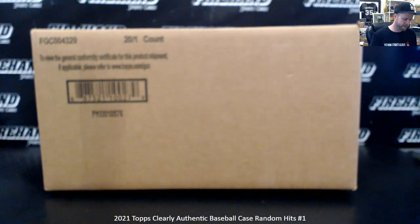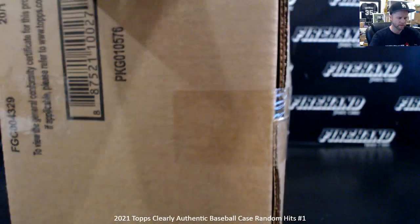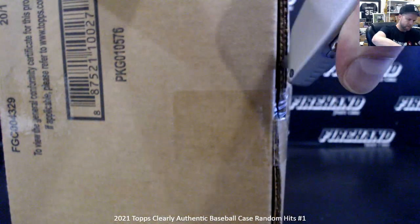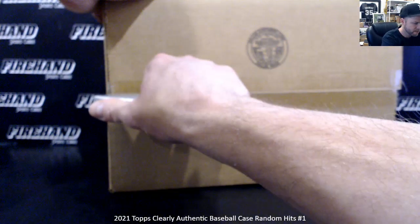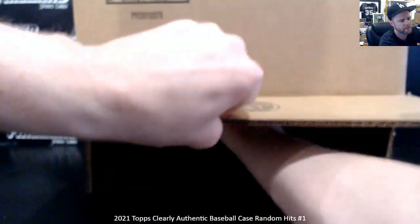Here we go guys — 2021 Topps Clearly Authentic Baseball, a 20-box case random hit style, just like when we've been breaking the Archive Signature Series. Each box has one card inside, usually in a magnetic holder — one autograph per box, that's how we run it. Guaranteed a hit. Your names are in the randomizer already waiting to go.